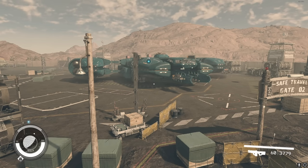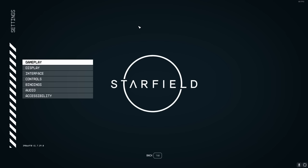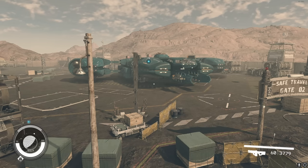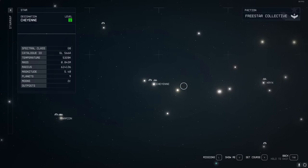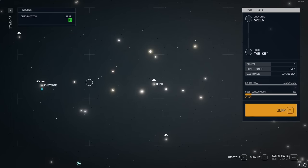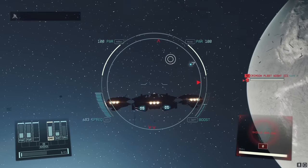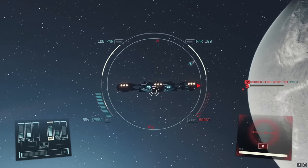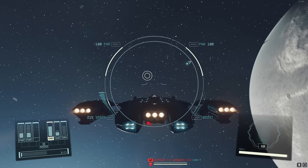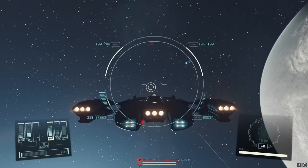Now that the ship is built, let me show you how to exploit the game and be literally invincible. Go to Settings, Gameplay, and turn it to Very Hard - the hardest difficulty. Go to the Krix system, which is the heart of the Crimson Fleet, and fly to the Key where you'll fight tons of high-level pirates. When you get attacked, boost away and make sure your engine is fully powered. At 6,000 meters, enemies disappear - so casually fly off until they're all gone.